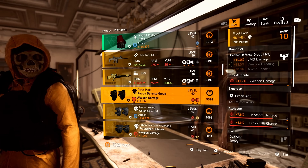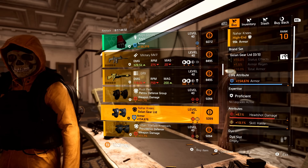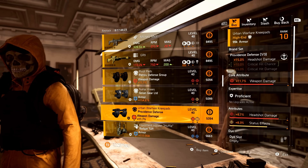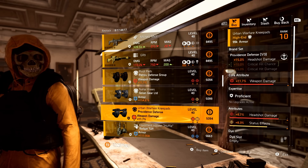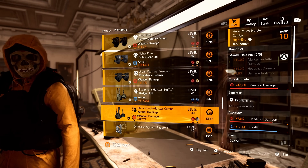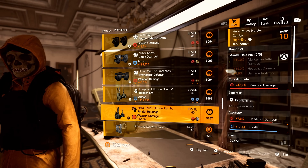Petrov Knee Pads with crit chance and headshot — that's pretty good if you're not going to use contractor's gloves. You could easily just recalibrate the skill haste for armor regen and go armor regen headshot. For the Providence Defense Knee Pads, we have headshot and status effects — a good pair of knee pads. Recalibrate the status effects off for crit chance and go crit chance headshot for those Providence knees. Also, Badger Tuff Holster with armor regen and explosive resistance, and Auraldi Holdings Holster with headshot and health — just take off the health for crit chance and go crit chance headshot again.